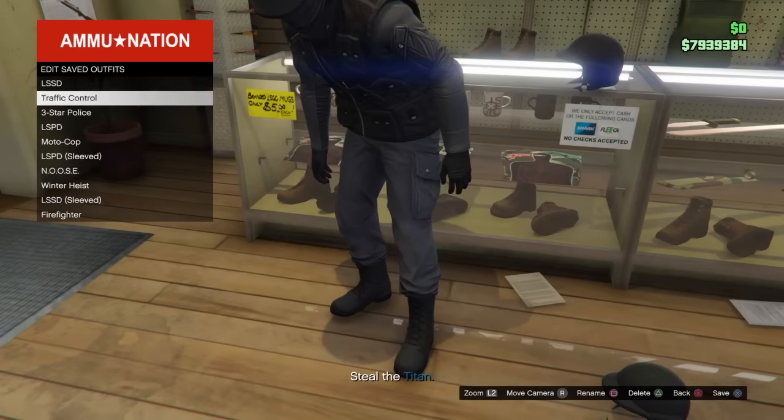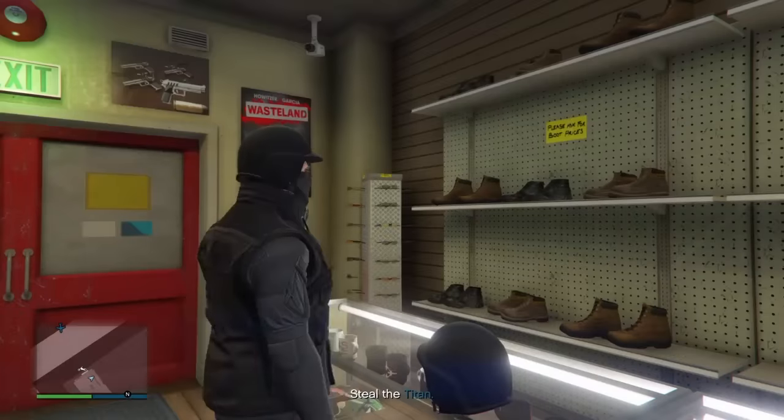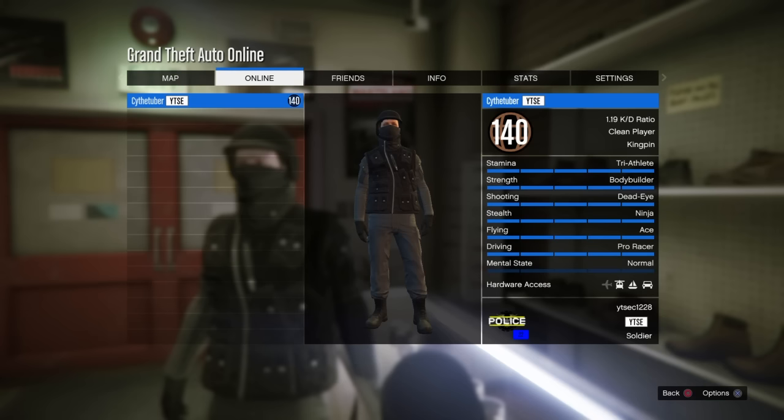It looks very cool. It's like a mask and a helmet on at the same time, which is exactly what the glitch is. This is a pretty cool glitch. It took me about 18 tries to do it — I got a little bit frustrated — but I totally got it at the very end. So that's what it looks like on your character. It actually looks pretty cool.